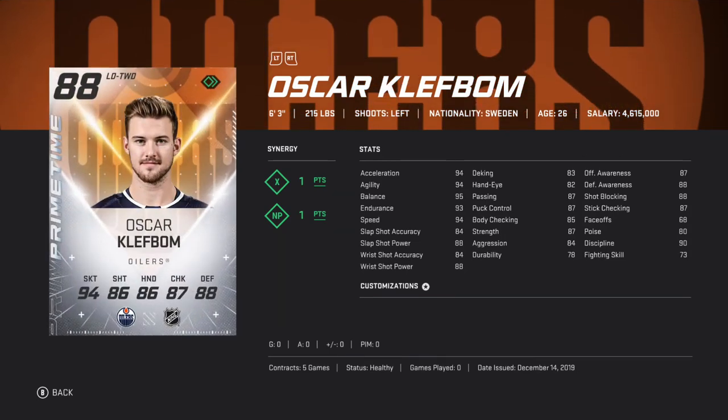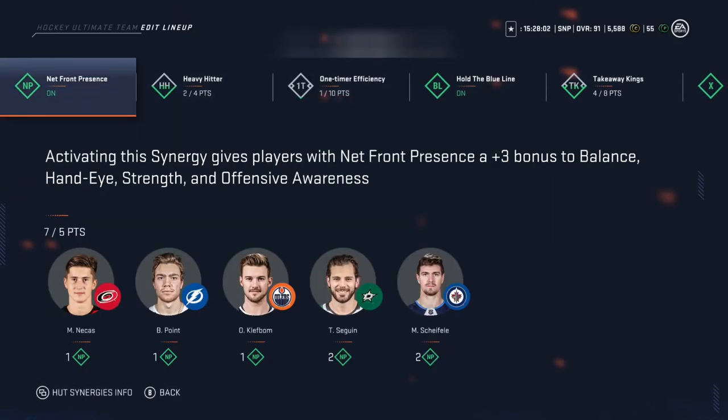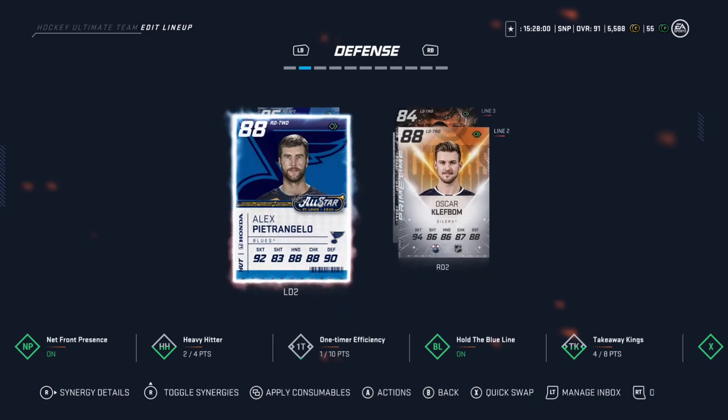And then this guy — I'm actually excited to use this card. I used his 86 and I liked him a lot, and I just couldn't buy this 88, so we finally got him. He's got 99 speed now with 6'3", 215, and 88 defense. Very good shot. He's got MP — net front presence, balance, offensive awareness — so that's mostly for the power play.